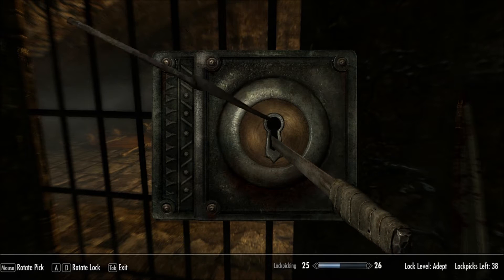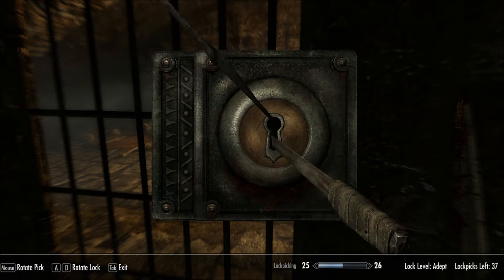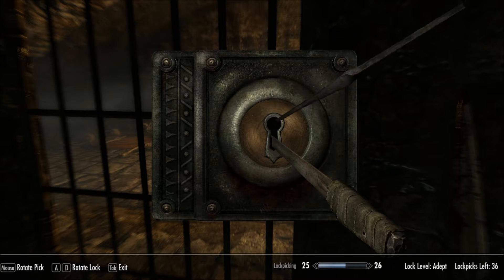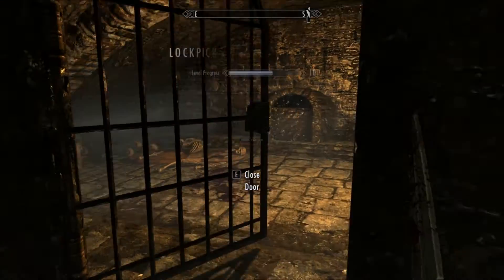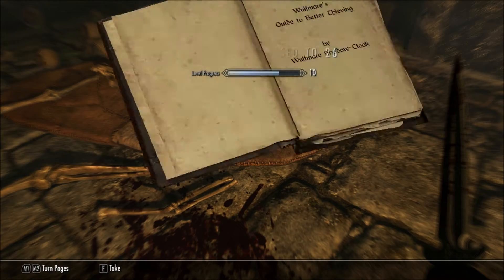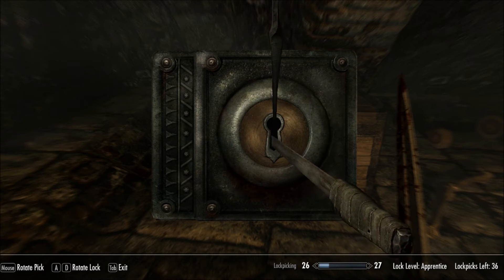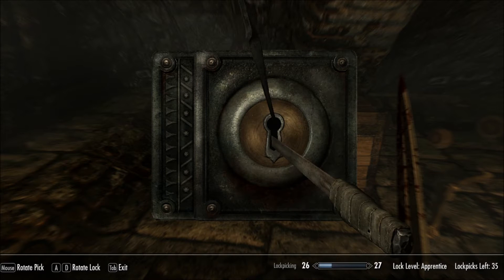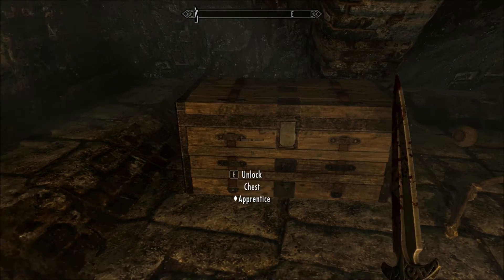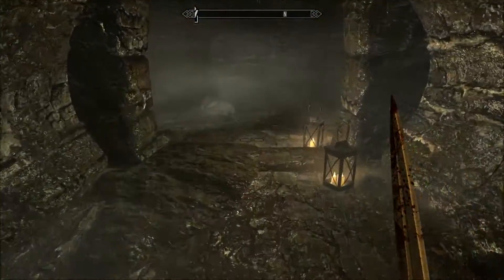Just when you get up here, make sure to take this lock — it actually has a skill book in here. There we go. So yeah, we'll have a pickpocket skill. There we go — and just replace all the lockpicks that I just broke.